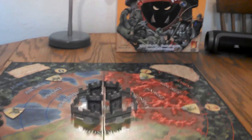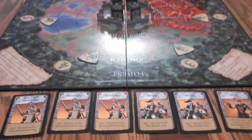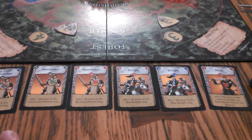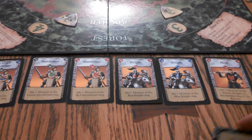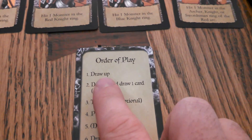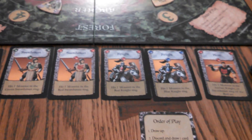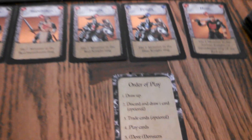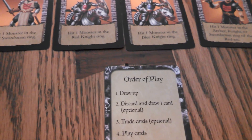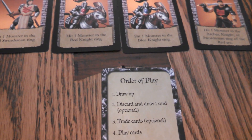I'm going to do one quick turn to help you guys out on how to play. So we're doing a solo game here. For a solo game, you draw six cards — that's your hand limit. After doing that, you discard and draw a card, which is optional. But in a two-player game, you can discard two cards and draw two more cards.